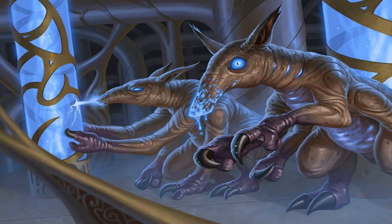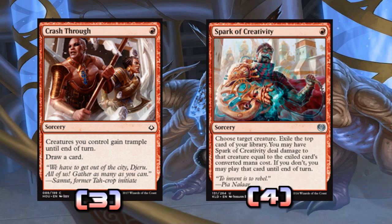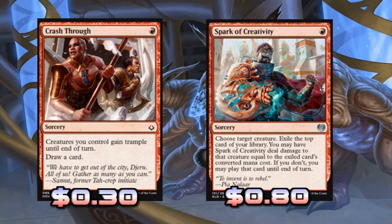We're playing three copies of Crash Through and four copies of Spark of Creativity. Spark of Creativity is technically the only removal card in the deck, though I'm mostly using it to get the top card of our deck and play it — that can be really important. It can be removal: there's some high-mana stuff in our deck that can kill impressive things. Cryptic Serpent hits for seven mana, Hieroglyphic Illumination for four mana — so there are eight cards that can deal four or seven damage with this.